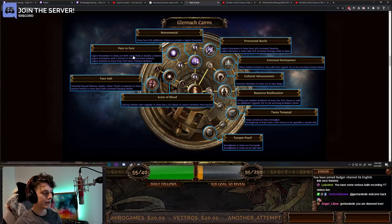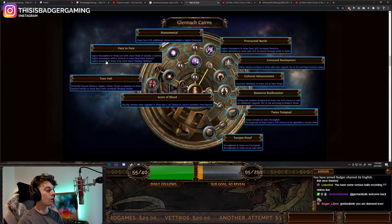You can then spec into Face-to-Face to give 100% more likelihood to include a general — effectively doubling the generals. Or with a general in areas, have both generals. So you have a double chance to include a general, and if you get a general, you get two generals. Legion generals in areas also drop 100% more timeless splinters. You can already start to see how jam-packed these nodes are.